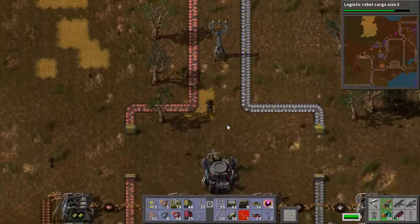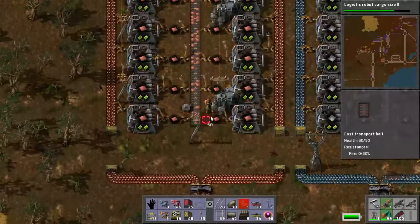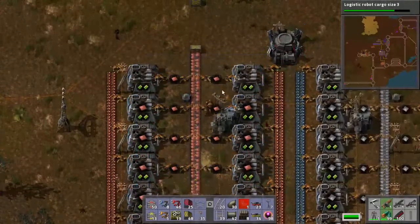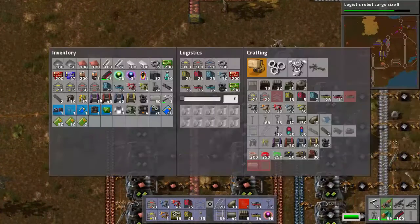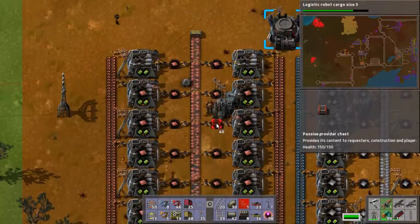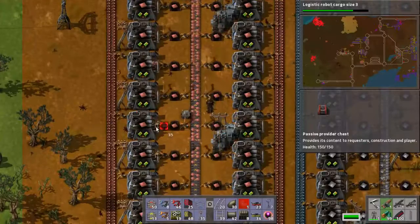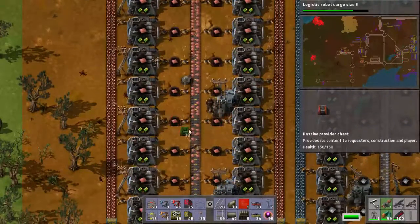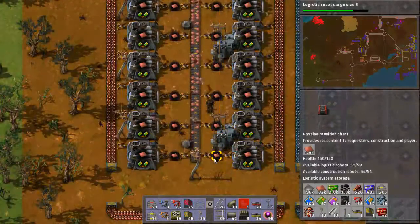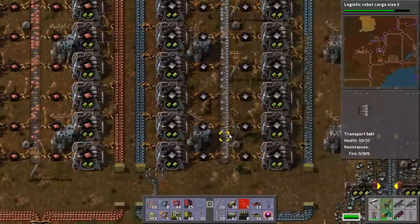I think I might actually just need more smelting. So we need to upgrade these lines, because we've got plenty in the network. There's what, 1,400? These are wooden chests? This isn't even in the network? How am I supposed to know how much there is? Oh my goodness — we never upgraded these. That's slightly embarrassing. If I had the upgrade mod that I was using, I could upgrade these automatically. That's very embarrassing. So I have 32,000 in the network and 96,000 of these bad boys. So we definitely need to speed up the lines.